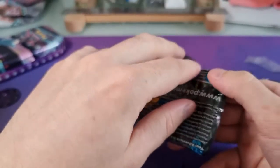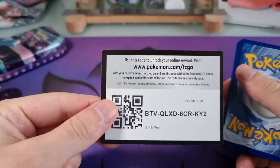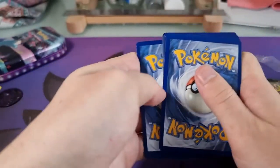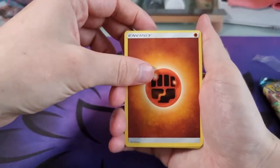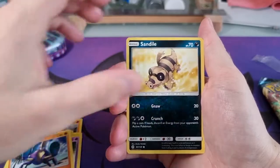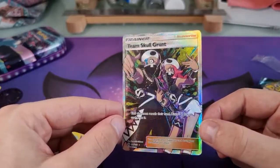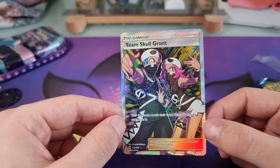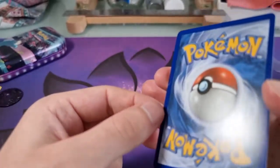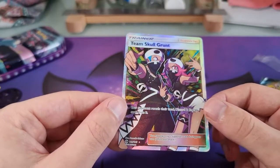So we'll start with the Sun and Moon base set pack — if I can open it, which I am failing at currently. There we go. Sometimes they're really difficult to open, sometimes they just open straight away. Sun and Moon code. Boldor, Lily, Grubbin, Drowzee, Crabrawler, Sandile, Meowth, Shellder, and Team Skull Grunt — Full Art Trainer card! That is brilliant, to get from just a two-pack single tin. That is brilliant, and I really like that card. It is very off-centre on the back, but I don't really care about that. Really happy to get this card.